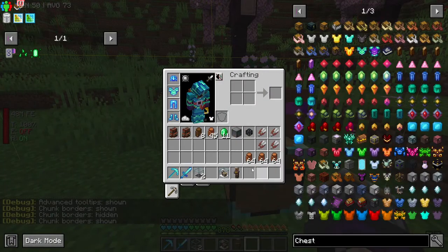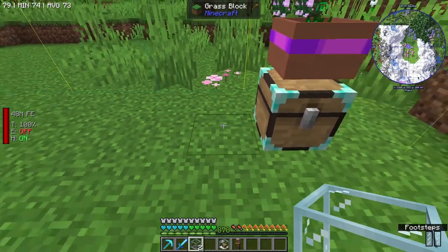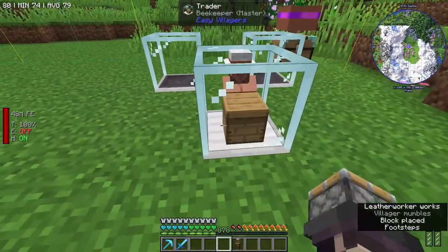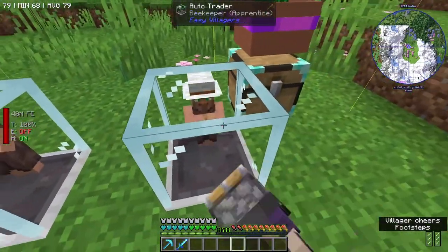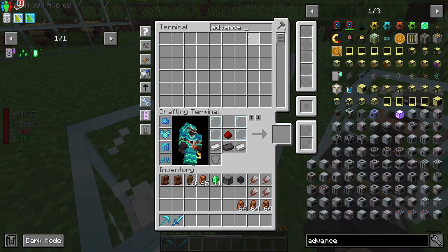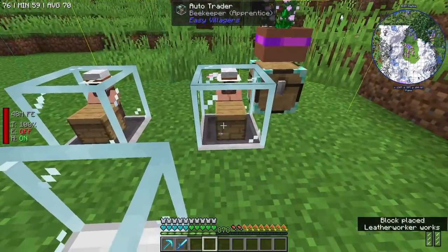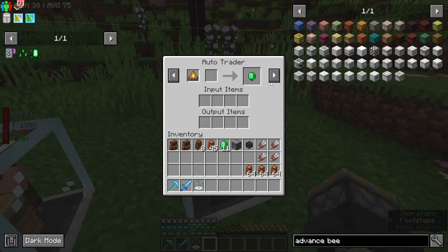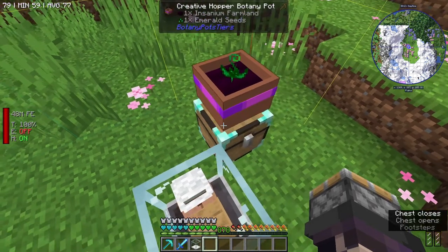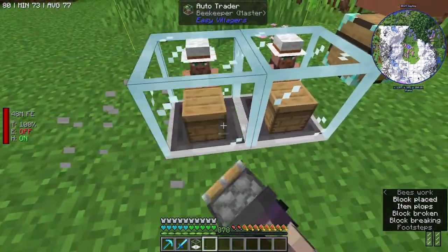I'm thinking put this in a corner over here — that'll work. Chest, botany pot — this, that. Then we're going to have our first trader here, second here, trader there. This guy, this guy. Advanced beehive — I just want an oak. And then I want to trade bee cages for emeralds, which we're going to need to craft. So these guys kind of need to go down.